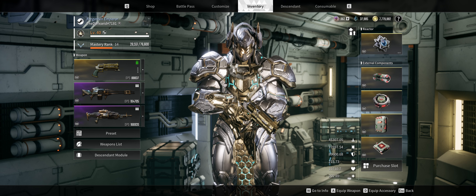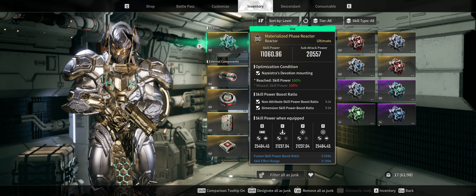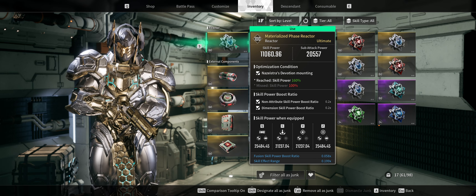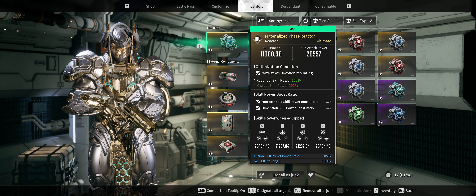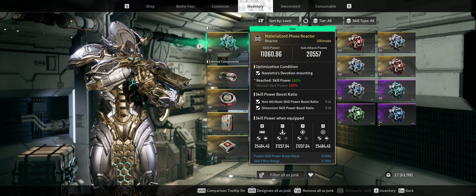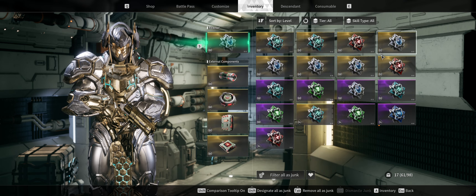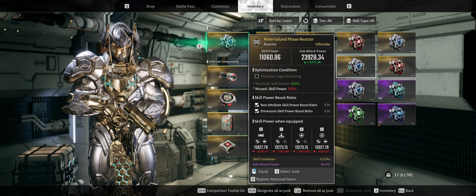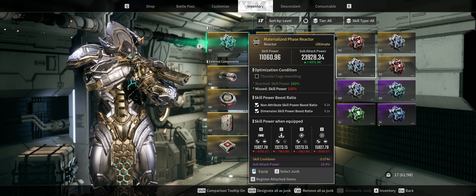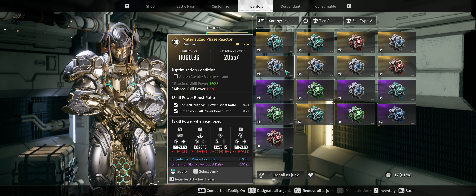Starting off with reactors: I'm using a Material Phase Reactor, which I think is probably the best one for Ajax. You'll probably have to farm this multiple times to get a really good substat. I'd like one with Dimension Power Boost and maybe a Non-Dimensional Power Boost. I kept this one because it has Skill Cooldown on it, though this one has Singular Skill Power Boost and I don't use singular skills.